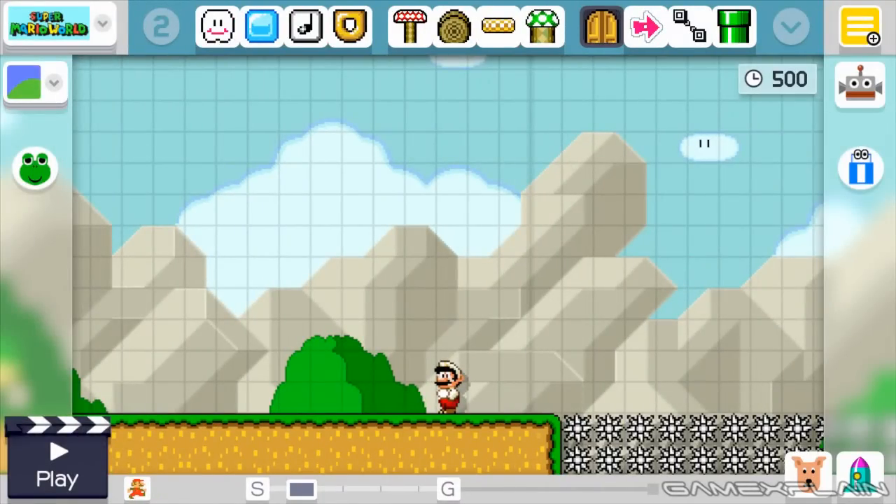What's up guys, Andre here and we're going to show off something kind of cool today in Super Mario Maker that allows you to do something you normally can't do. This was brought to our attention by one of our fans, Abdul, and his friends who discovered an interesting property about this game. It involves spikes and doors, which are two things that normally don't go together.